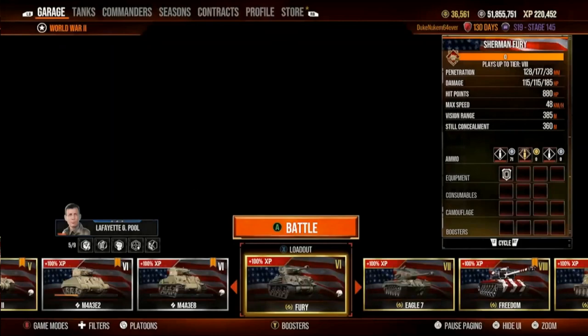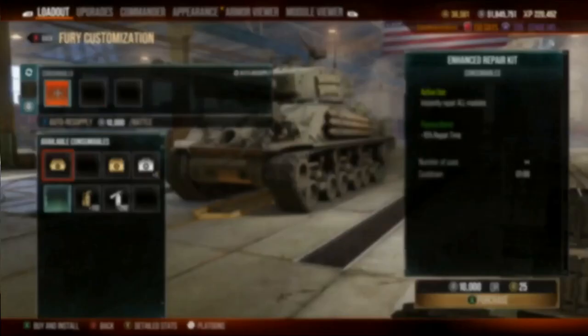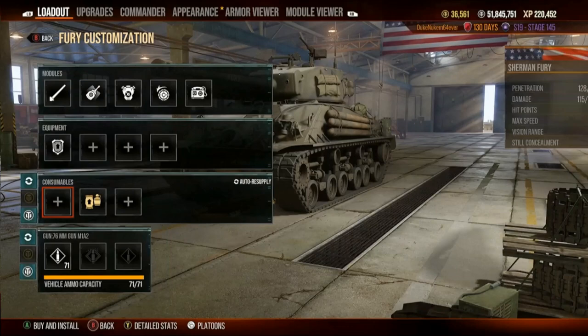We might want to make this 2.82 — fantastic. Now we're going to put rations on there. It'll drop it again to 2.67. That's crazy good.